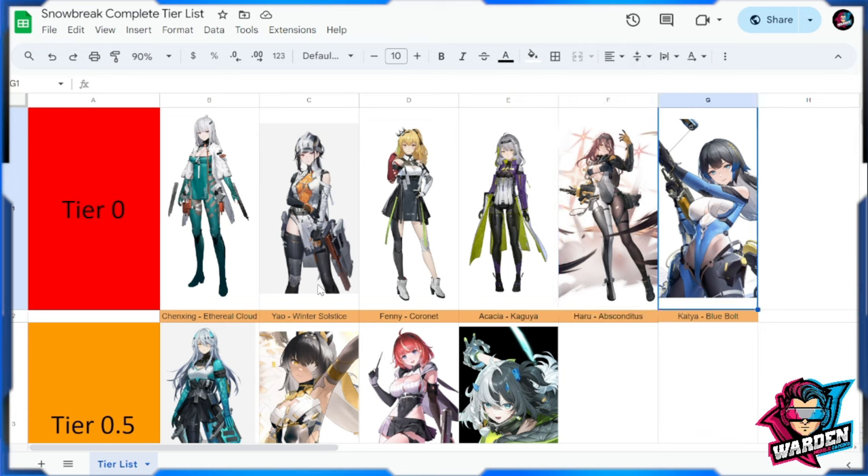The last Tier 0 operative is Katya Blue Bolt — who doesn't love unlimited ammo? Everybody loves Katya: the way she looks, the way she shoots, her utility in the game. She's really a fan favorite and probably a carry for Snow Break in the near future. With the AOE damage from her grenade arrow mechanic, she has one of the best DPS kits in the game. She's very versatile — sometimes I use both Haru and Katya in the same team.